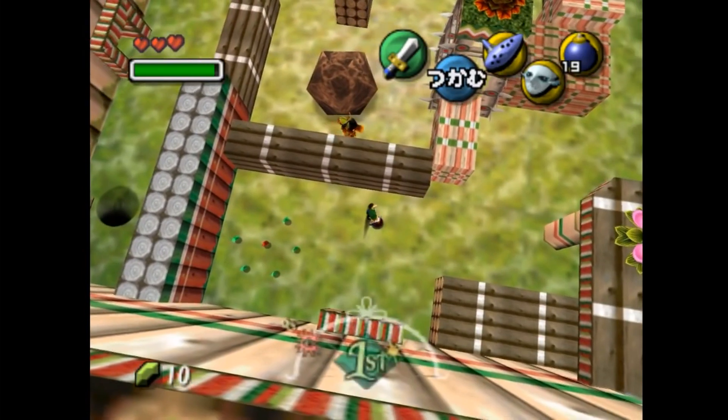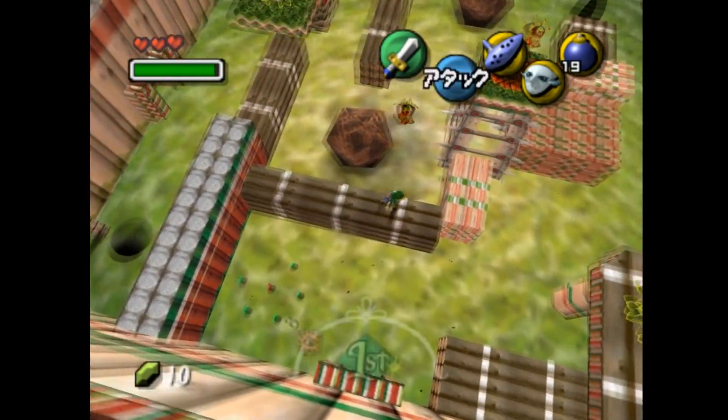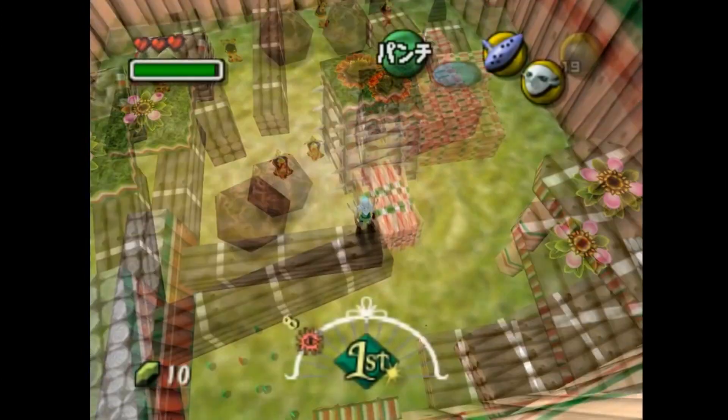Curious, I pressed continue and ended up back in the forest where you chase the Skull Kid. The health bar was gone, and my inventory was full of just ocarinas. Every single slot, instead of being empty as it should, was an ocarina.